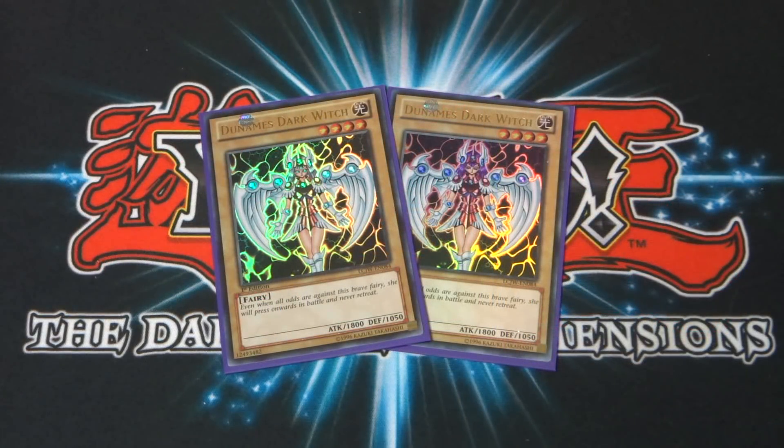I run two copies of Dunames Dark Witch. This is a really awesome card — I love the artwork on it. It's a four-star monster with 1,800 attack and 1,050 defense. It's one of those nice four-star monsters you can get out with a really strong attack. In character decks, these four-star monsters with high attack really give you the advantage early on in the duel, sometimes even mid-duel. I run two of these for a bit of power.